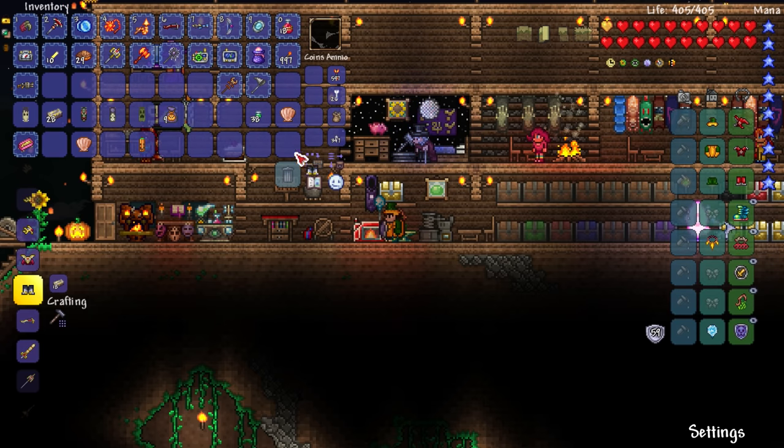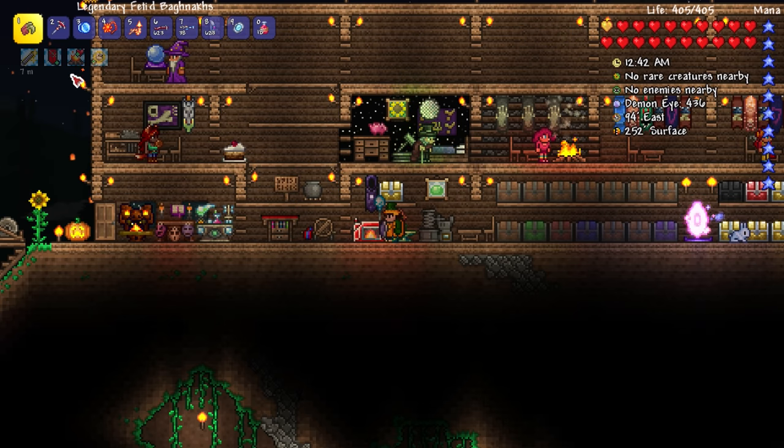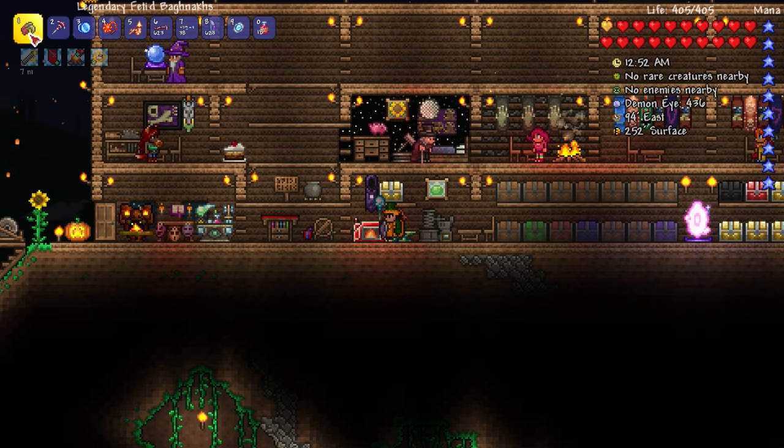I'll make it just because it costs 18 and I have a good amount — so boom, there you go! Let's see how much damage the fetid bagnet does — 97 right there. If we put these new greaves on, 97 damage is now 102 — that's substantial, 5 extra damage every millisecond with this thing.